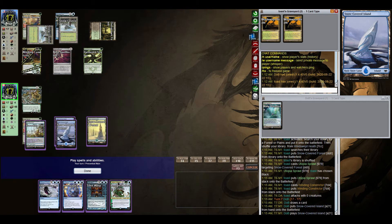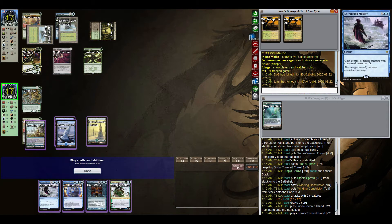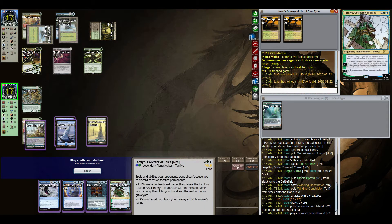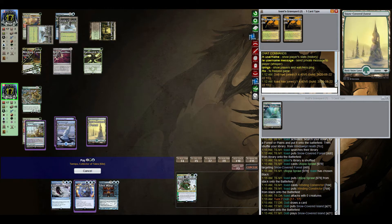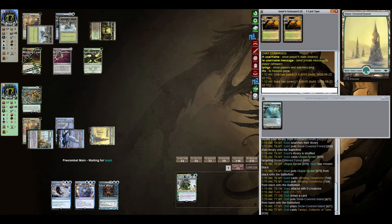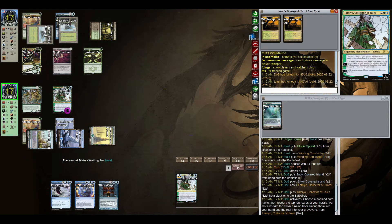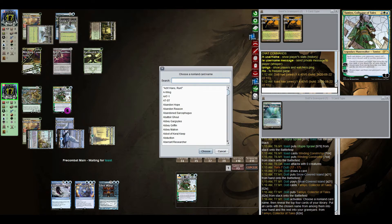We get our fifth land — well technically fourth, but it's five with Utopia Sprawl. What do we do here? We can play Time Warp and get a free turn, but what are we accomplishing? We have a 1/2 Tarmogoyf, so not really getting much out of that. I think Tamiyo probably makes sense. The plus-one ability is going to grow our Tarmogoyf almost certainly, unless we draw four lands, which would be horrible. So we name Time Warp.